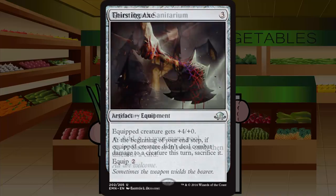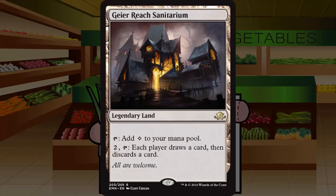Moving to lands: Geier Reach Sanitarium is a legendary land at rare. Tap: add one colorless mana. Pay two and tap: each player draws a card then discards a card — each player loots. You're hurting your mana base to pay three mana total plus tapping this land, and giving your opponent a free loot. That sounds miserable. Even as a madness enabler, the symmetrical downside is massive. Grade: F.